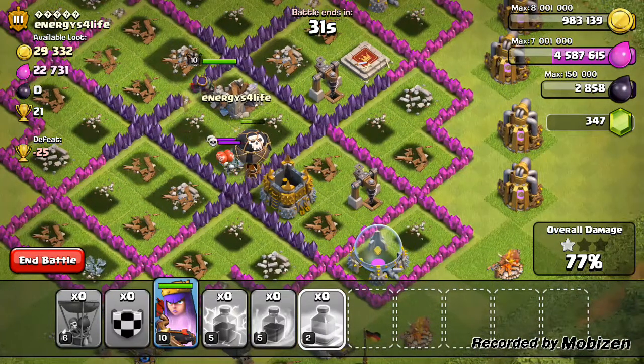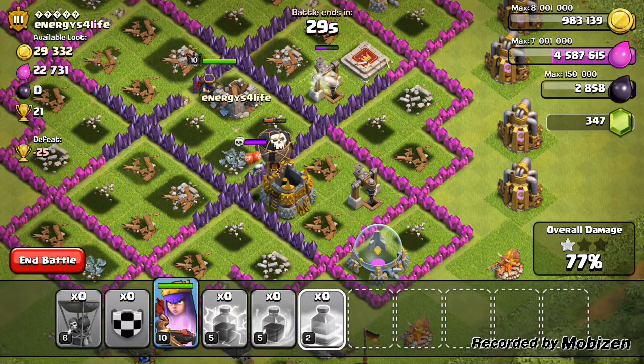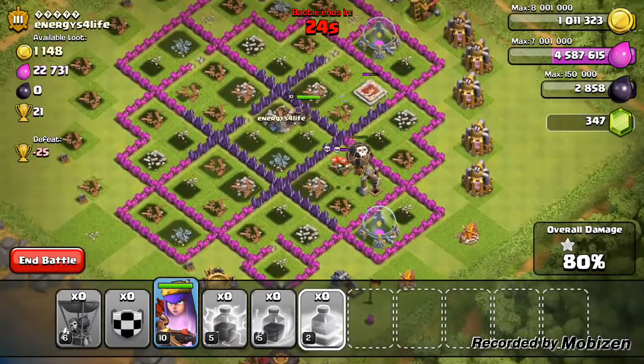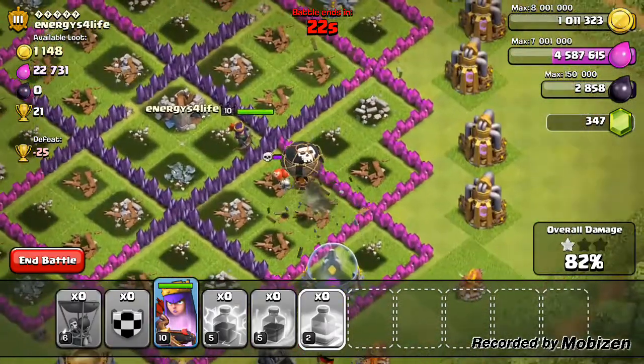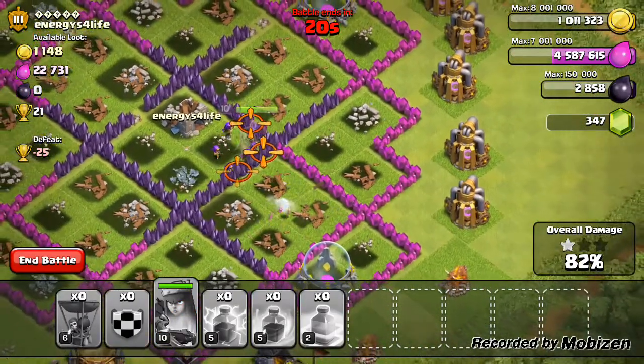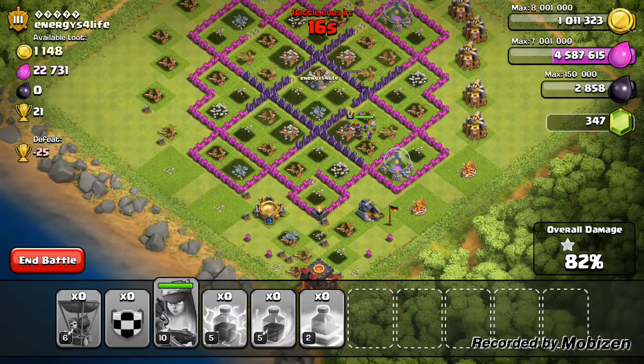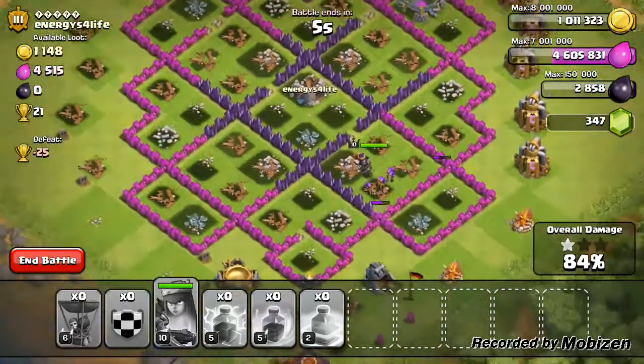Those escalators have actually done quite a lot of damage to those balloons — I swear I had about ten while they were still standing, now there's none left. The last one goes down. 20 seconds left, I'm not getting the town hall, so I'm only settling for one star. Let's get that last elixir storage.